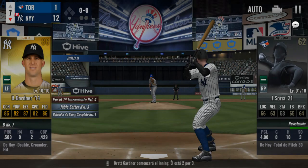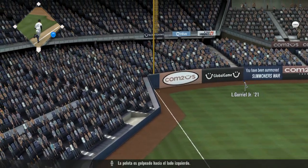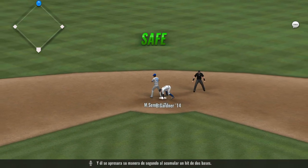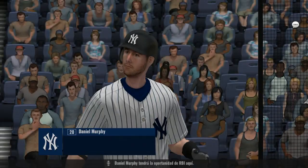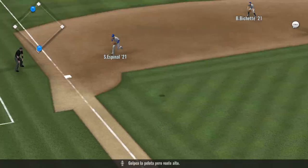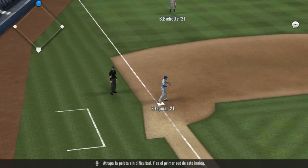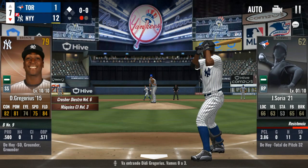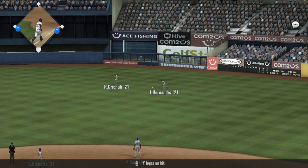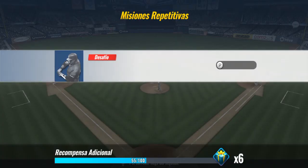Brett Gardner will lead things off — he's two for three. This is sliced to the left side. He'll keep on going and head for second, hustling his way to a two-base hit. Daniel Murphy will have an RBI opportunity — the ball gets lifted high up, and he'll put it away for the first out of the inning. Didi Gregorius digs in now — 0 for 3. Hit toward the gap in right center, and that's in there for a base hit. He'll get home for a run, and the runner comes in from second. The Yankees take a 13-1 lead.